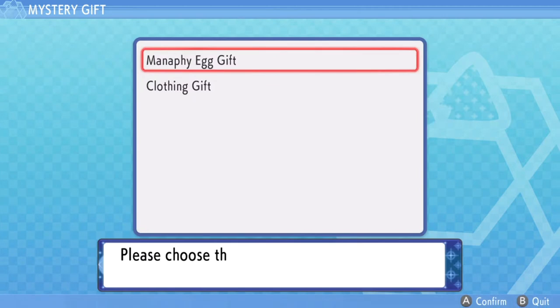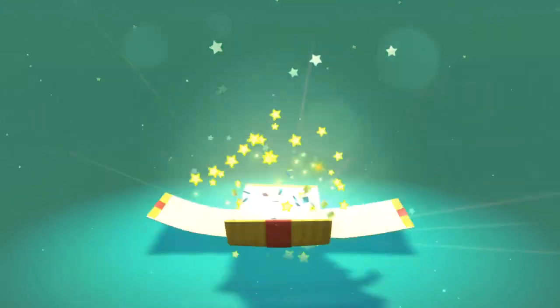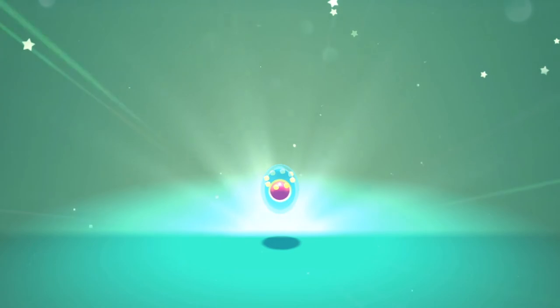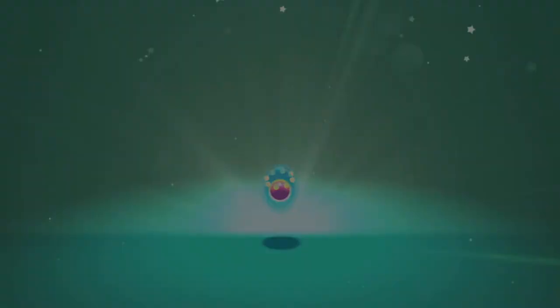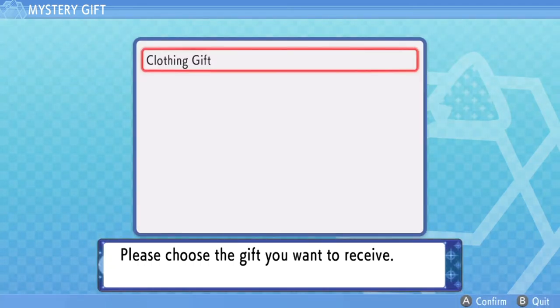It says you're now connected to the internet and it's downloading the Manaphy egg gift. Now, unlike in the original games, you cannot shiny hunt for Manaphy this way — the egg is shiny locked unfortunately. To get Phione, you have to go to the nursery and put Phione in with a Ditto, and that egg will hatch into a Phione.